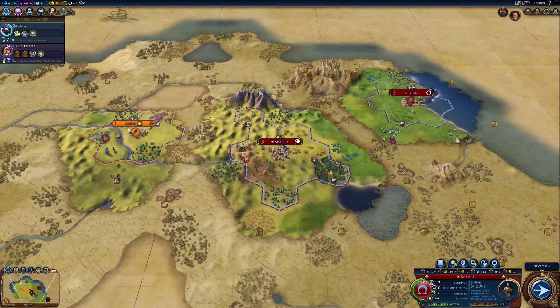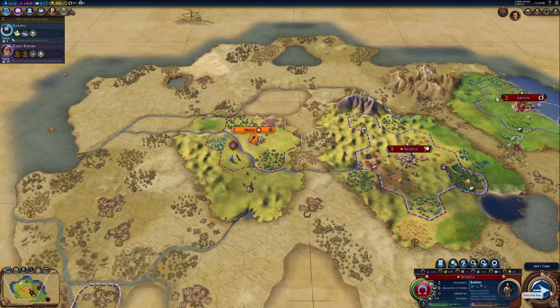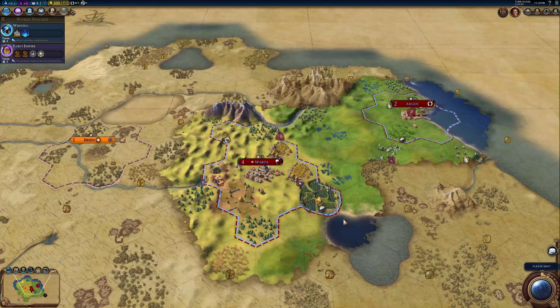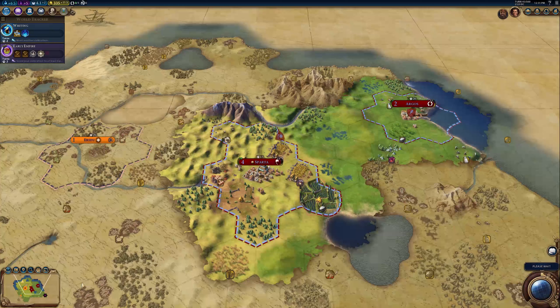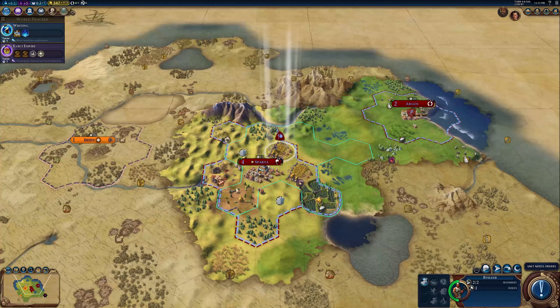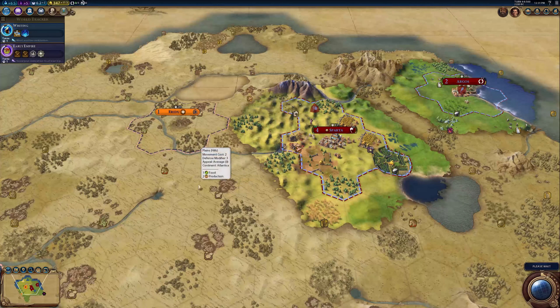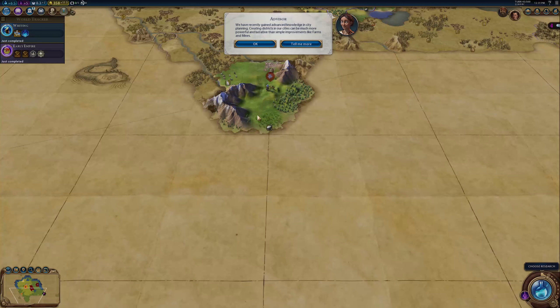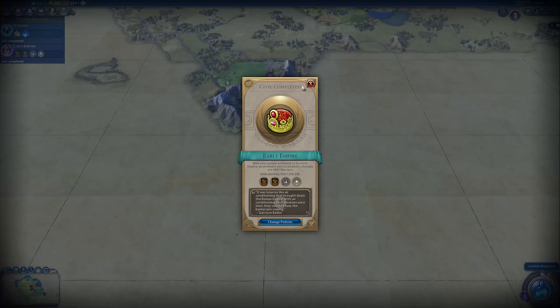They're settling a bit closer to us than I would have liked. Apparently, he doesn't like that my cities are so close, even though he's the one who settled right next to me. But it's whatever. We have recently gained advanced knowledge in city planning - writing means sharing.